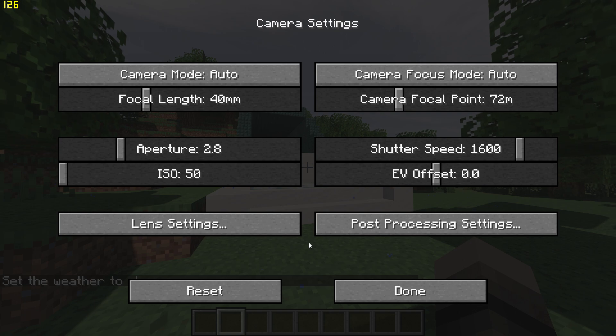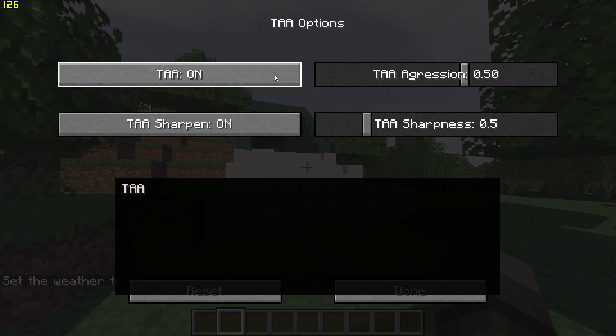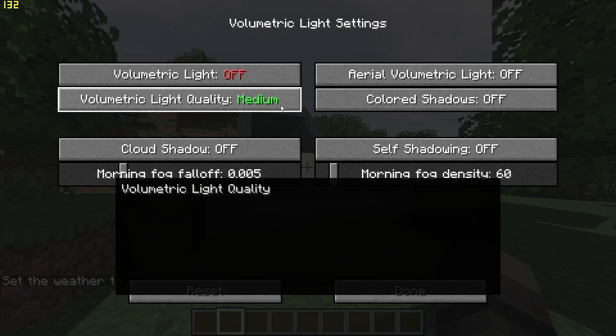Go back once, go to Post Processing, TAA Options, and turn off TAA and Sharpening. Finally, go back and go to Volumetric Light Settings and turn off Volumetric Light.